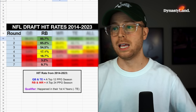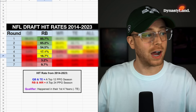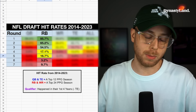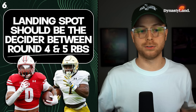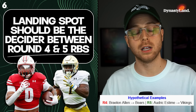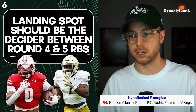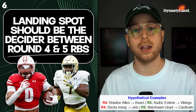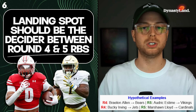Round four in the last 10 years has a 17.1% hit rate — seven out of 41 running backs. Round five has a 16.7% hit rate — five out of 30. So you cannot justify selecting a certain running back in a rookie draft because they went round four and the other guy went round five. For example: hypothetically, if Braylon Allen goes round four to the Bears and Audric Estime goes round five to the Vikings — I have those guys graded very similarly, I'm taking Audric Estime because it's a better landing spot. Or if Bucky Irving goes round four to the Jets and Marshawn Lloyd goes round five to the Cardinals — history tells us we shouldn't care about that one round difference. I'll take Marshawn Lloyd, who has an older James Conner on his roster who's always injured.